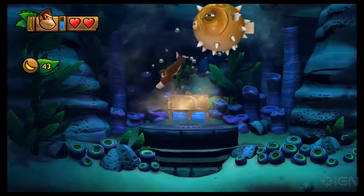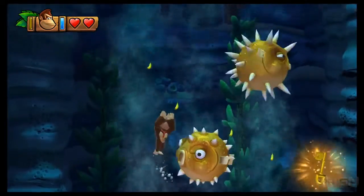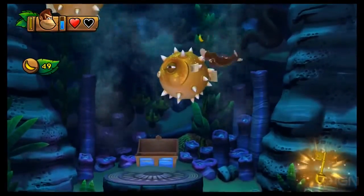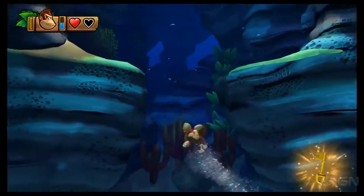Blue chest, blue key, and you get the gold key. Grab these last few bananas — missed a couple, so back down. There we go, and there's a puzzle piece. Alright, out you go.